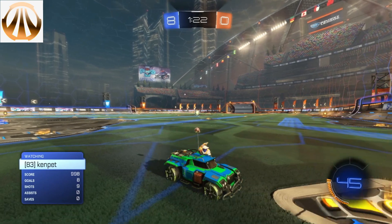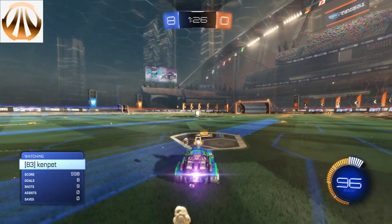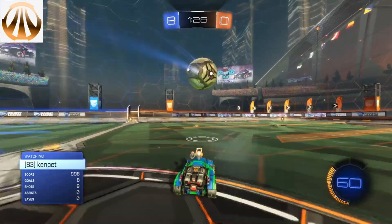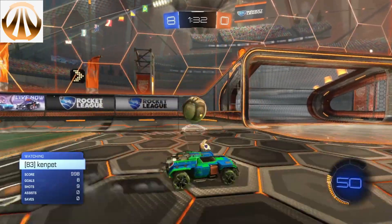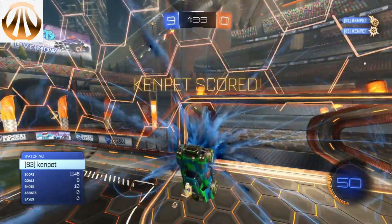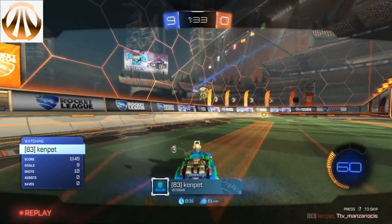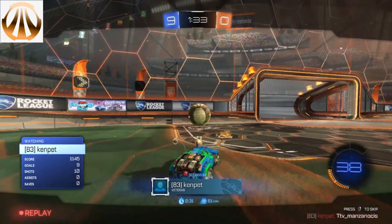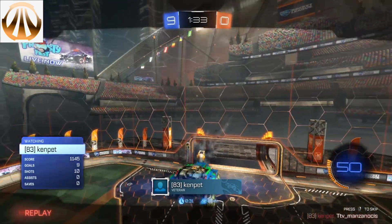Shot number two for the bronze player then. Let's see if they can pull off or beat what they did with shot number one. It was a relatively good shot number one. Looks like he's going to hit it to the wall — he's going to wait for the bounce. Can a bronze read the bounce? Just about — and he does slot it into the bottom corner. Pretty consistent here from the bronze. He has managed to score both his shots, touches it, waits for the bounce off the backboard, and does manage to shoot it into the bottom left-hand corner.